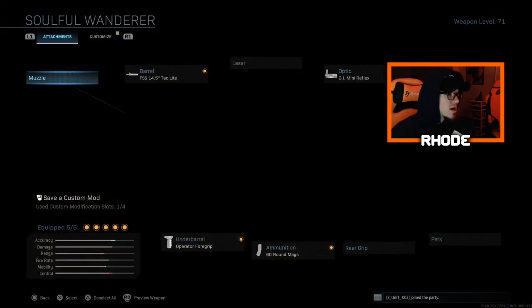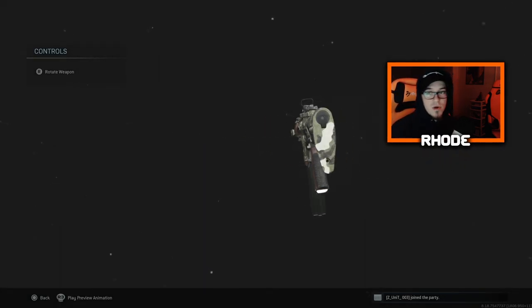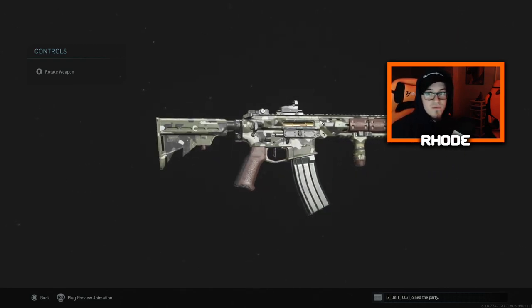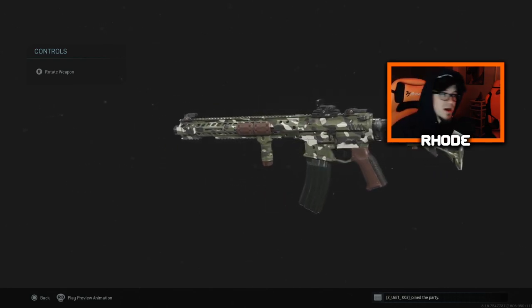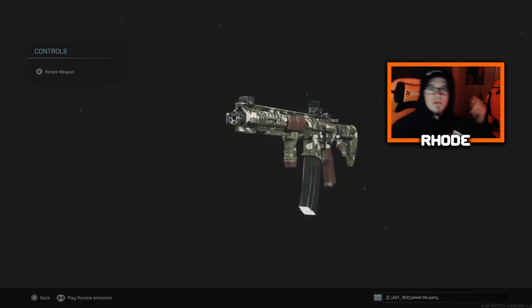But this is the new M4 — the Soulful Wanderer. The attachments on it make this gun melt, as you guys will see in the video. I'm running tack light barrel, GI mini reflex, tack close quarter combat stock, operator foregrip, and 60-round mag. That's what I'm running on this weapon. Take a look at it real quick — we go crazy. I think we go 63 and 4 on Hackney Yard.